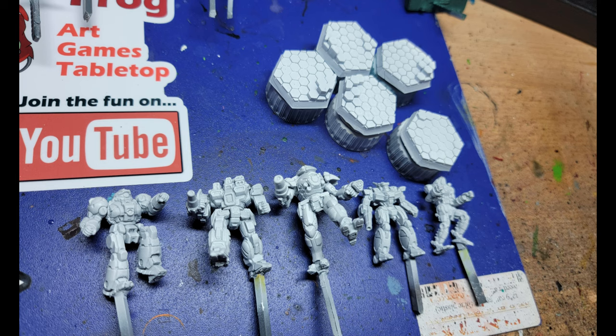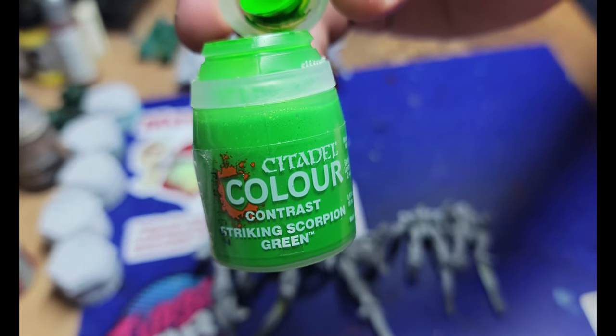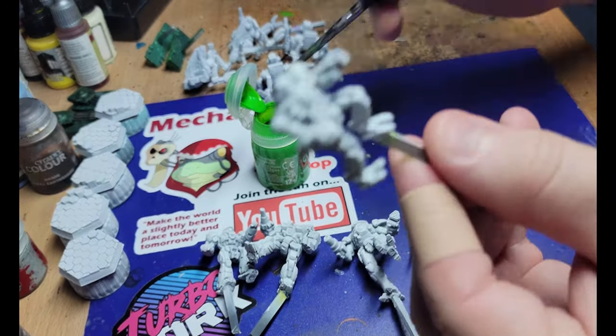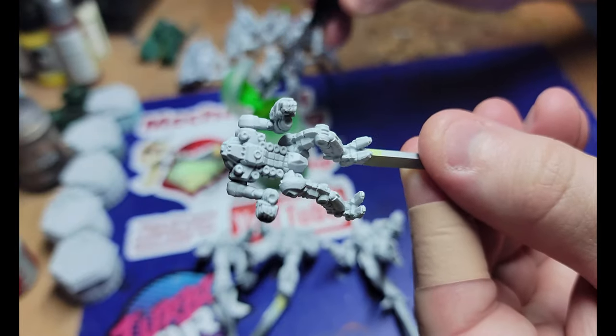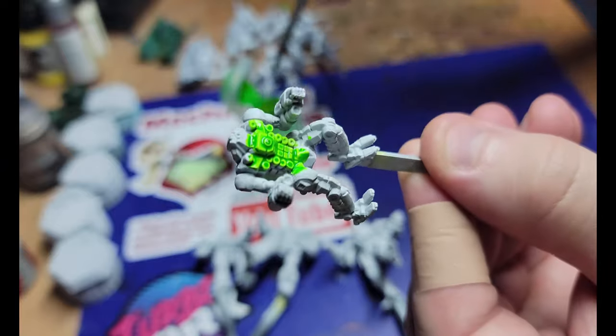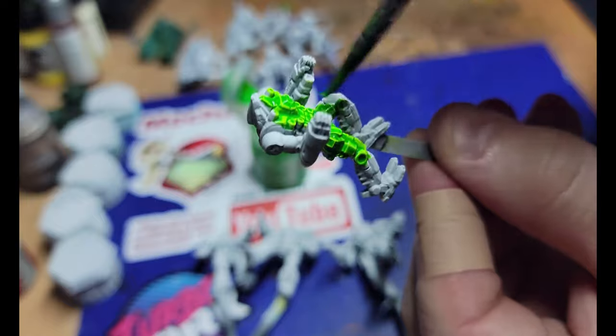Once they're off the bases, I got them glued onto little bits of sprue, primed them with white, and then on goes the Striking Scorpion Green. I've done a couple of these previously on some 3D printed mechs, and this is the first time I'm using it on the official Catalyst mech, so we'll see how it goes.